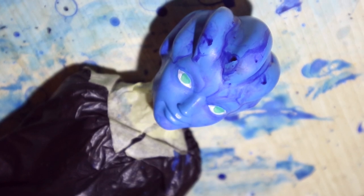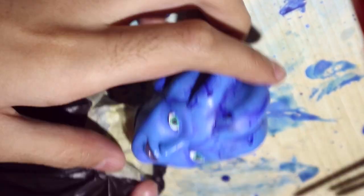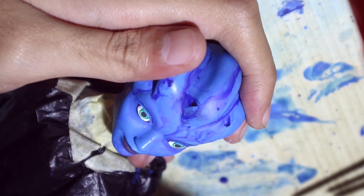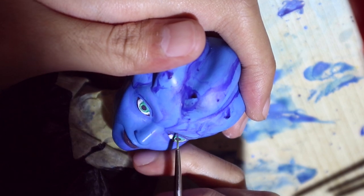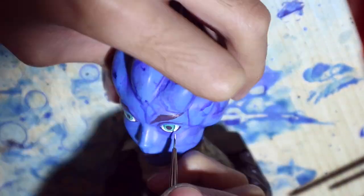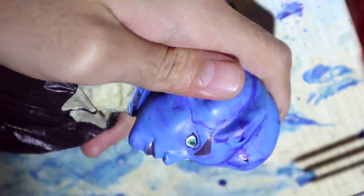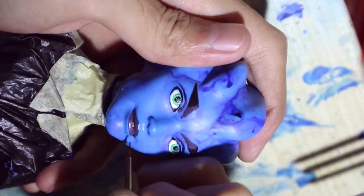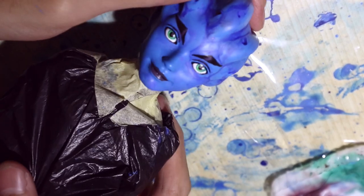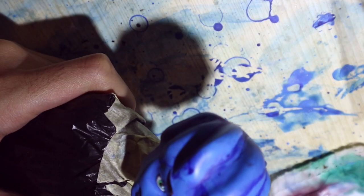I'm adding more details to finish the eyes. I'm giving him triangular eyebrows — thinking about it again, it would have looked a lot cooler if I had sculpted the eyebrows instead of painting them on, but this is what happens if you don't plan. The face-up is done; he looks really cartoony, which is totally not my style. I don't think he looks bad, he just doesn't feel like my work. Then I give the whole head three layers of watered-down matte varnish.